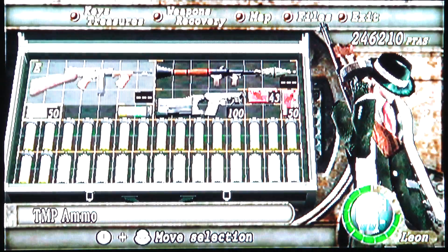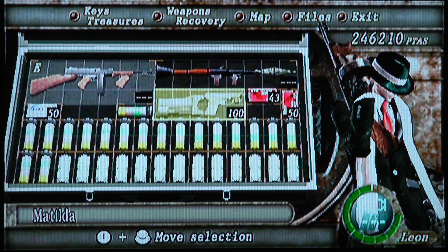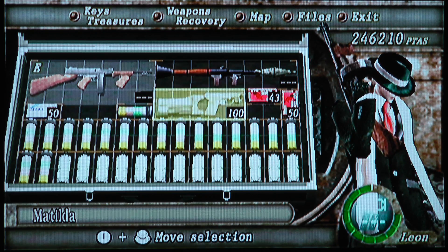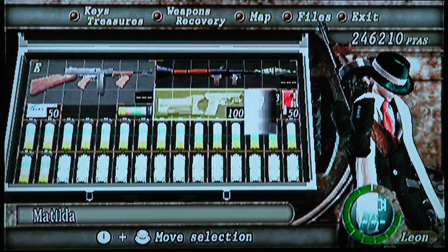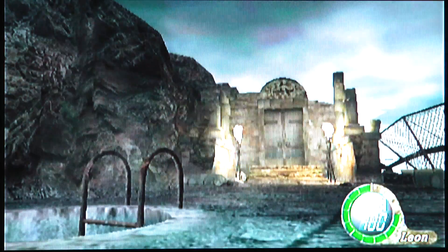I've got the Chicago Typewriter equipped. Of course you got the badass costume I'm wearing now, but you don't unlock that later — you unlock that when you beat Separate Ways, which I'll be doing soon. So here's the Matilda — I'm just going to do a little demonstration here. Pretty cool weapon.